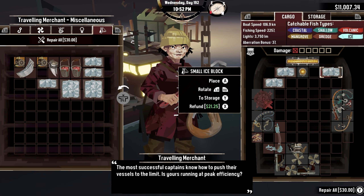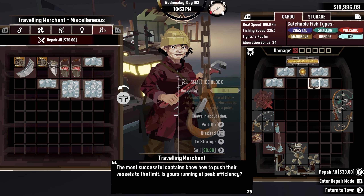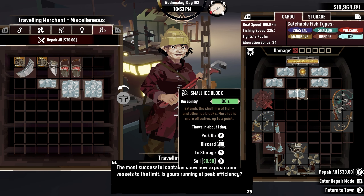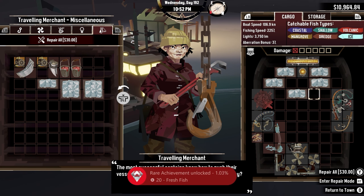The Traveling Merchant has these new items called Ice Blocks that allow you to keep fish fresher for a longer period of time when traveling around. After buying five blocks of ice and equipping them to my ship, I got the achievement, Fresh Fish.